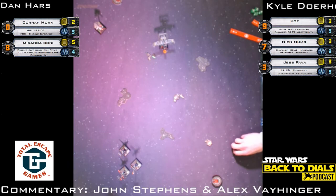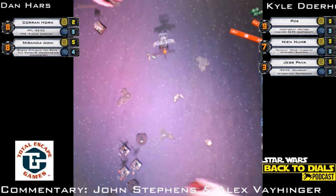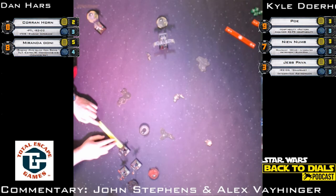Jess moves forward with a boost following it. Poe moves and boosts. Poe is going to be the only thing that moves after Corran and Miranda, and that's the one you might see break formation first if there is a good shot or angle Poe can read. Dials are down for all five ships — we're on turn four. I'm John Stevens joined by Alex Vyinger at Total Escape Games, watching the Back to Dials production of the X-Wing Regionals semi-finals.